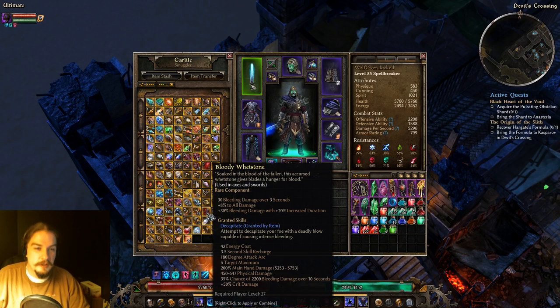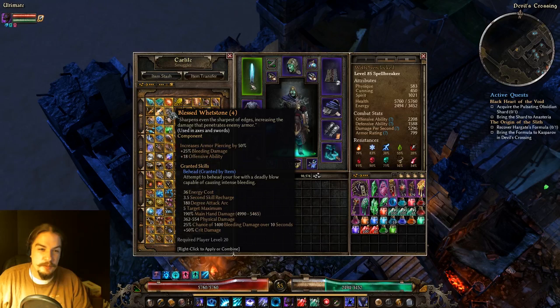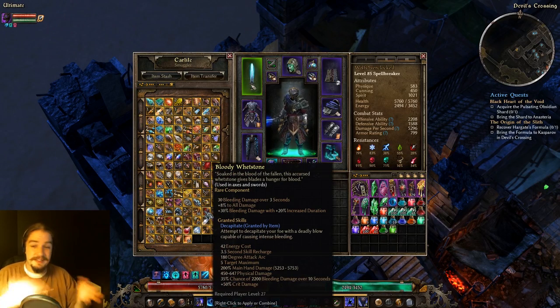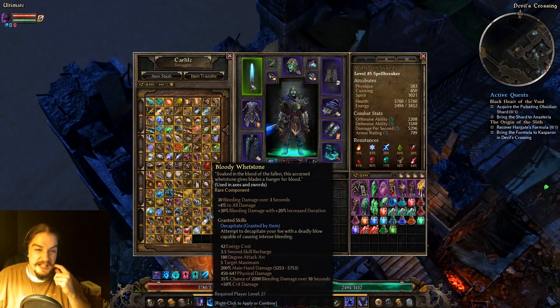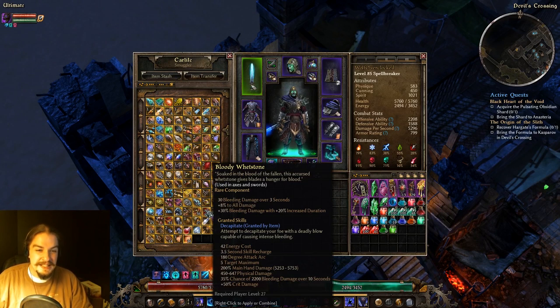The Bloody Wetstone is sort of the big boy version of the Blessed Wetstone — kind of funny going from blessed to bloody, but it makes sense. It gives you Decapitate, which is essentially the bigger version of Behead. Again, for physical bleed builds, you're probably going to end up using it.